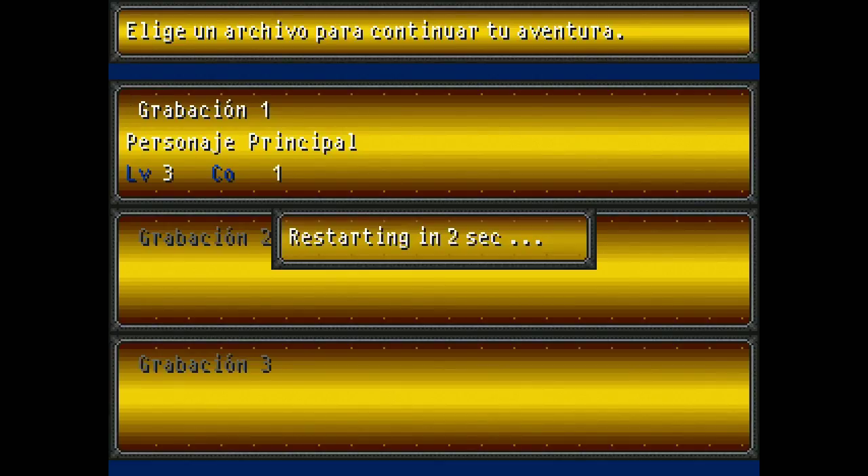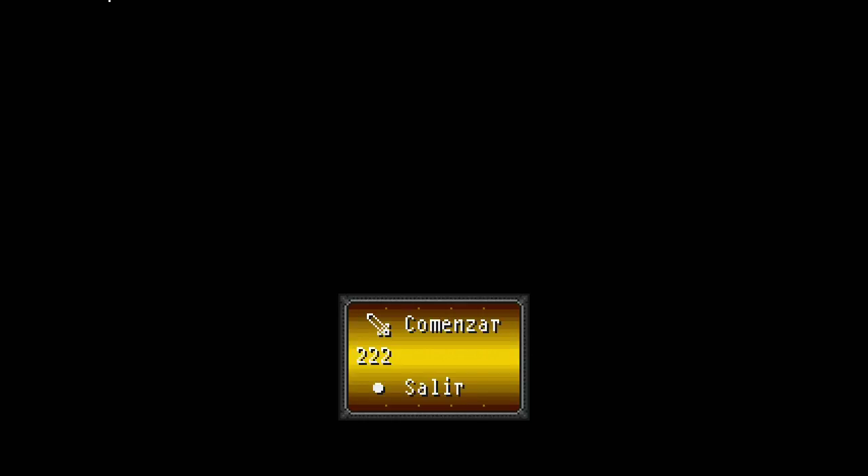I'm going to push the select button to start here and show you the options when you first start. You can start a new game, go to a save file — which we will provide a save file to get to the first dungeon from the get-go if you don't want to go through the town — or, of course, end game. But right now we're going to go to the save file.